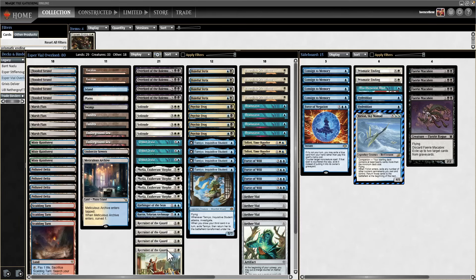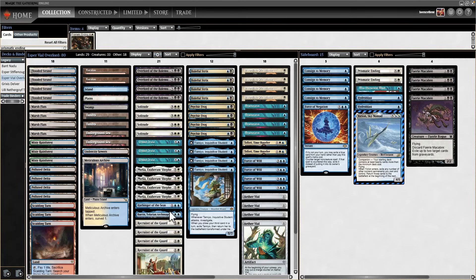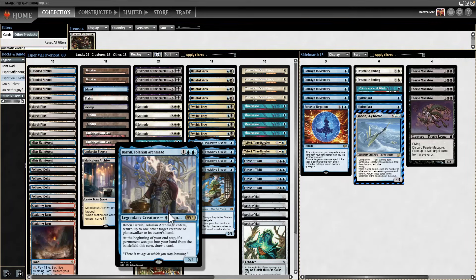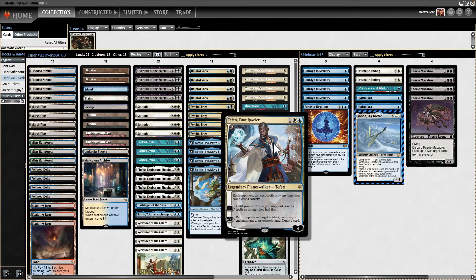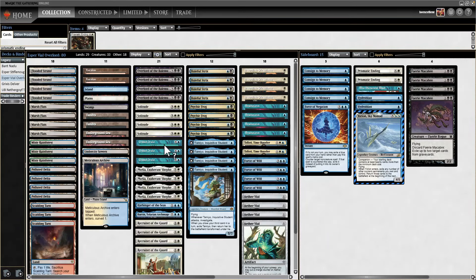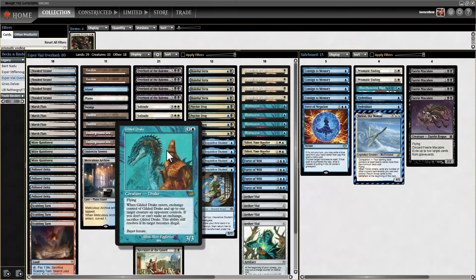We have value engine cards like Recruiter of the Guard and Baron, which can bounce a Gilded Drake back to hand. Teferi can also bounce. So we have seven ways to bounce Gilded Drake if we don't just block with Baleful Strix. Yes, this can kill us if we're not careful, but if you play carefully and calculated with how you use it, you can manage it and potentially get multiple triggers.